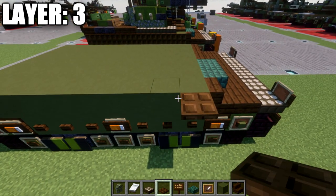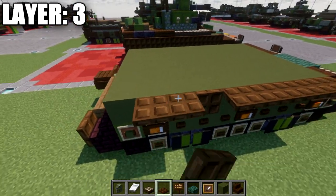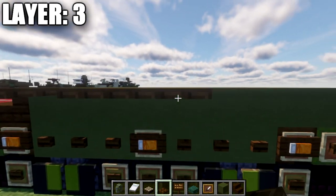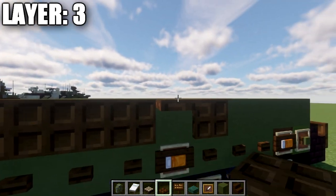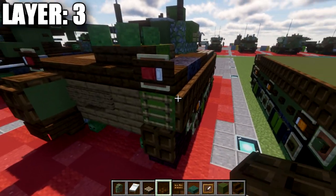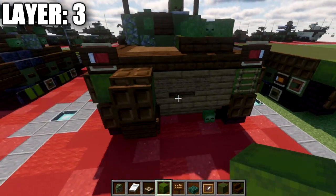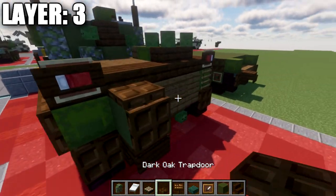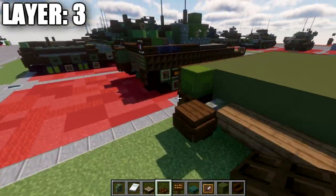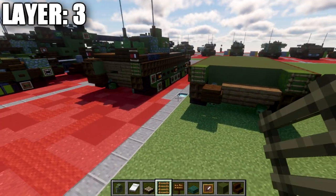Place dark oak trapdoors across all nine green terracotta blocks and make sure all trapdoors are closed. Same on the other side. For the back, place a green shulker box on top of those two stairs, a dark oak trapdoor on the side of those shulker boxes, and a ladder coming off the shulker boxes on the back.